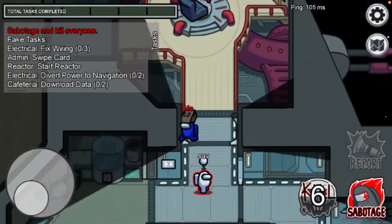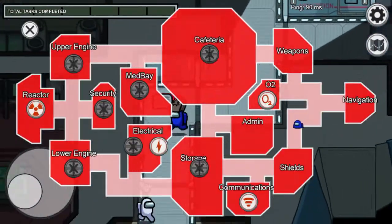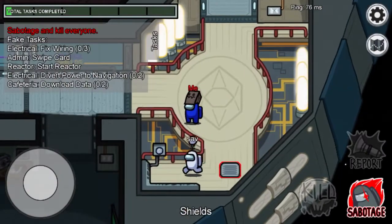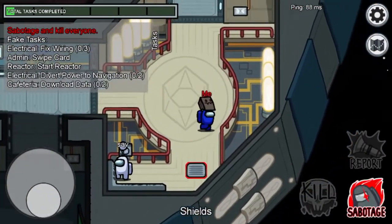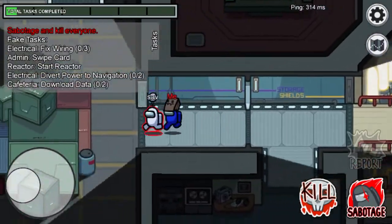Tip number five: if you are an imposter, stay beside someone the whole time so they gain your trust and think it's not you — even though it is you.